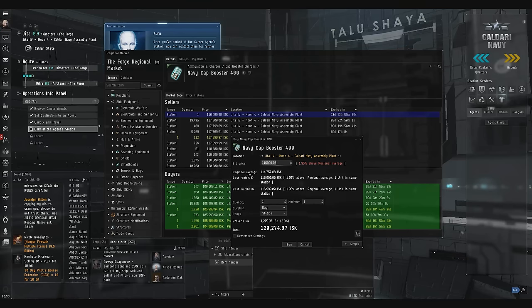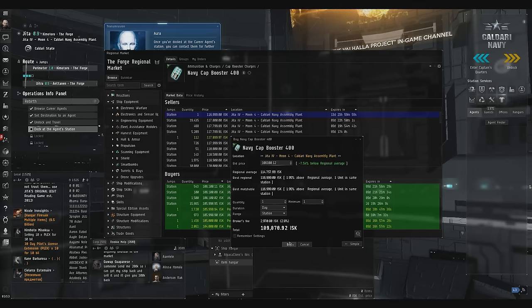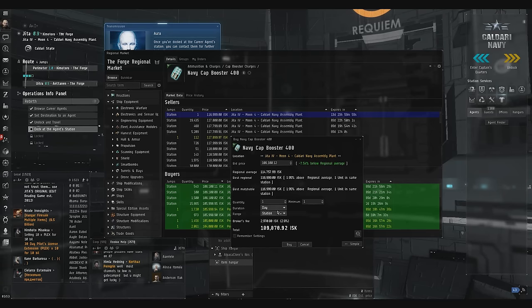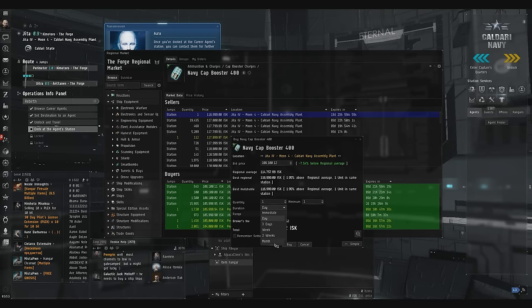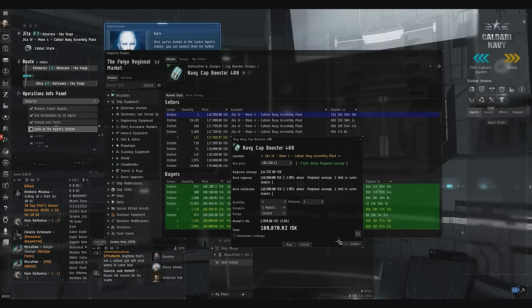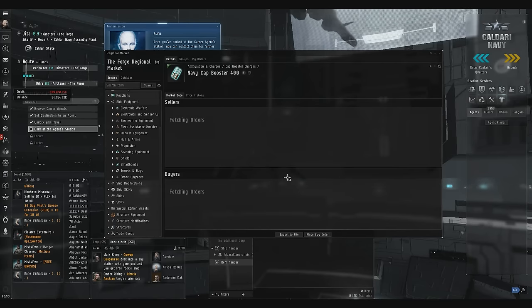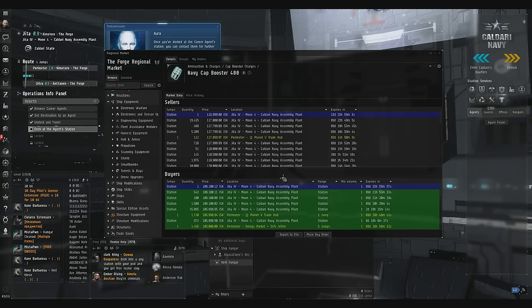I'm not going to buy those again because that was not a good trade. I'm going to buy one more cap booster — 106,100.12 — just one for now because I think I only have just under 200,000. Double check — looks good. Now for passive trading, you want to change the order duration to three months, just in case you accidentally forget to log back in. Passive for me is I update orders once a day — I log in, take about 10 to 15 minutes, update all my orders, take a net worth, and log out.